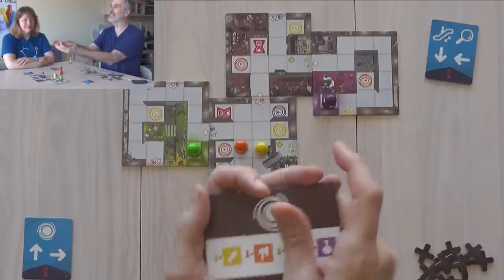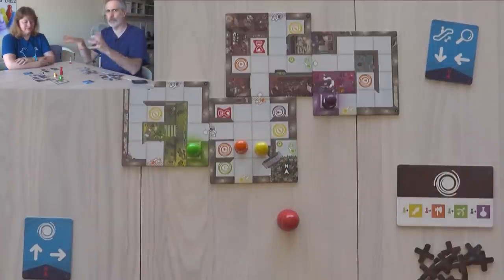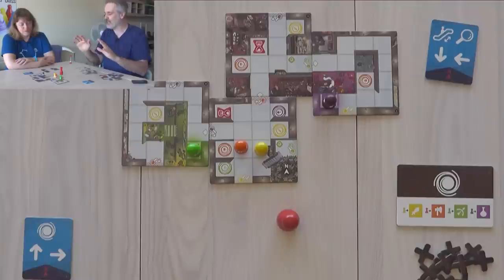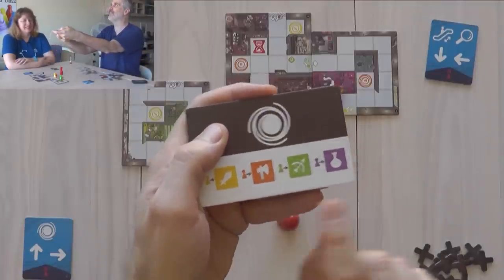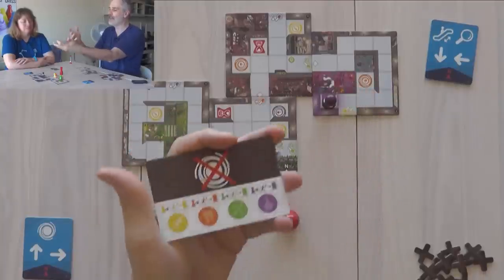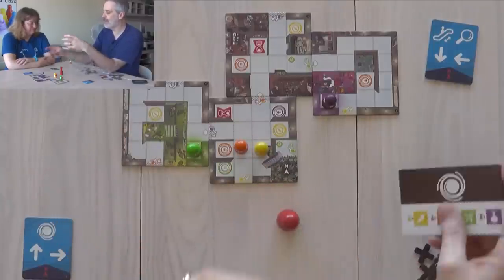Once they are all on their weapon simultaneously — with perfect Ocean's Eleven precision — they will all snag their item, at which point the alarms go off. The place is shutting down, security is tightened, and now everybody has to get from their weapons to their appropriate exit. If we can get everybody to their exit simultaneously, we win the game.